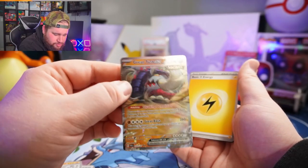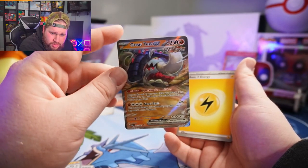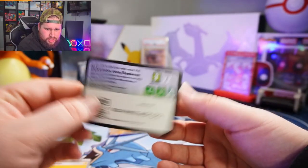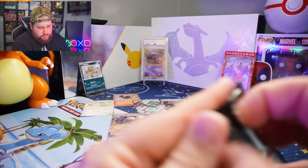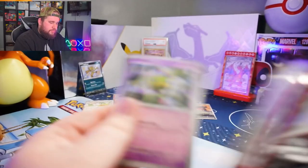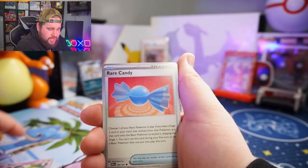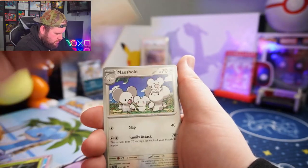I think this goes back to — I'm pretty sure this is a Paradox Rift card. I could be wrong but I'm pretty sure that's what it is. Lightning Energy. Normally I set the reverse hollows and hollows aside but I've just got fat stacks of cards over here — no particular reason, I just don't have my sleeves out.